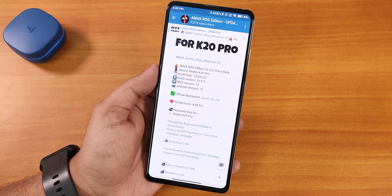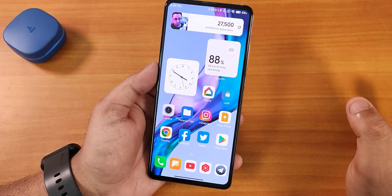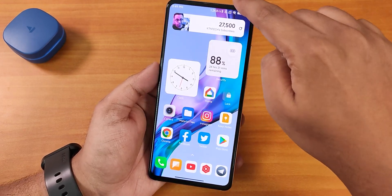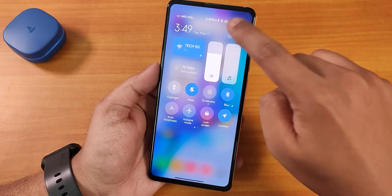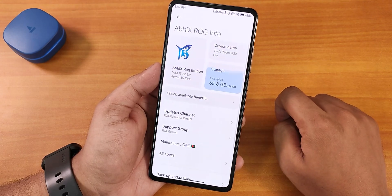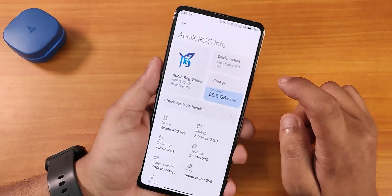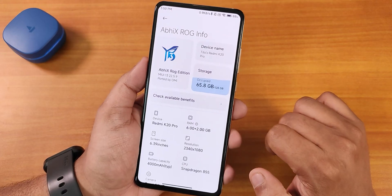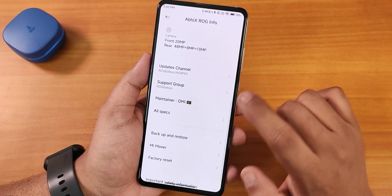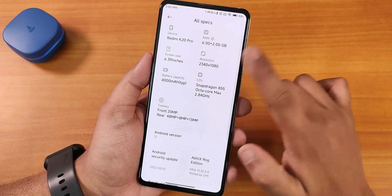Let me show you the home screen first — it looks beautiful. We get these widgets which I'll show you later. Let me show you the about section in the quick settings panel. Going into settings, we go into the AVICS Rogue info, and this is how the about phone section looks. We have the storage mentioned and this cool animation where if you move the device, and scrolling down we get the update channel and maintenance name as 'omi'.